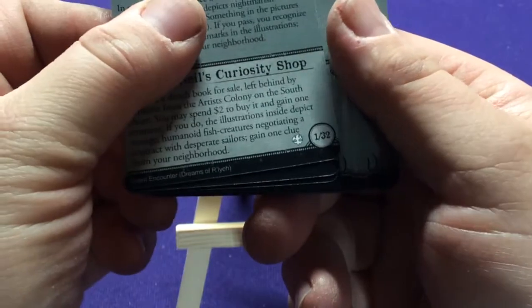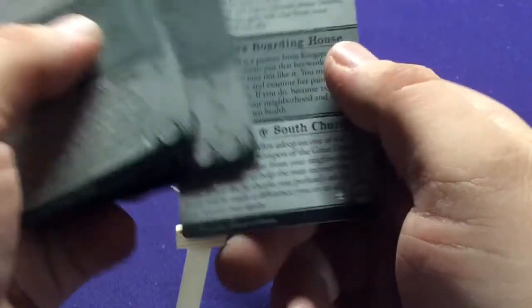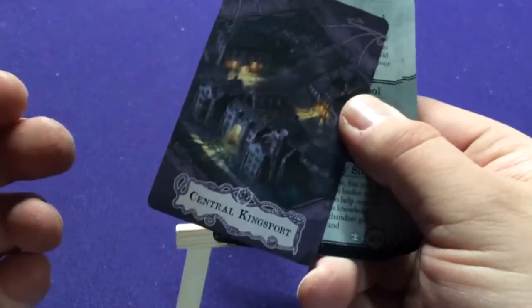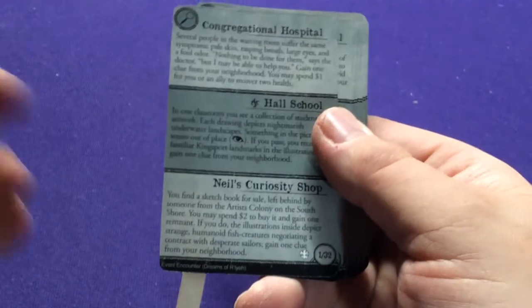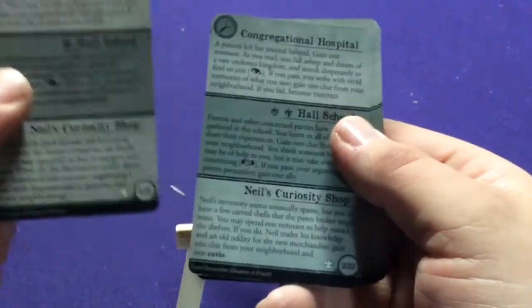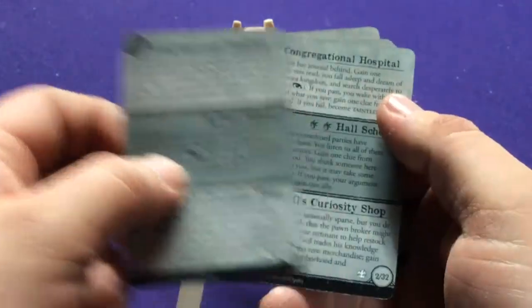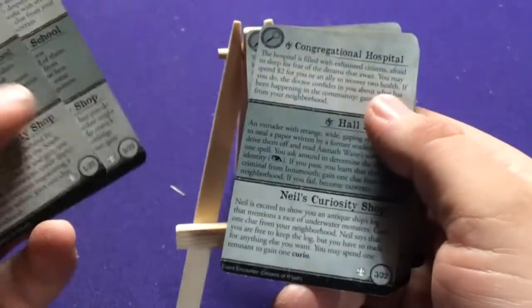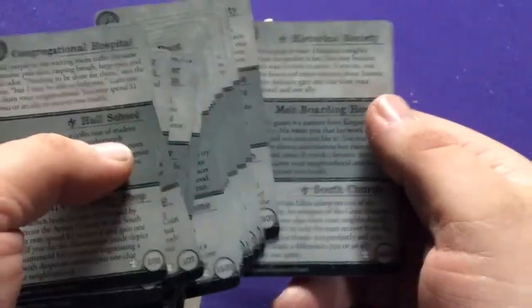If you're playing Dreams of Raleigh, you're going to use this set of location cards. Each area has its own card — for instance, if you're in Central Kingsport you draw that card for the event encounter, and it tells you what to do and gives you different effects. Some have more symbols than others, different tests, checking different things. It's really fun because it gives you all these different random situations to deal with.